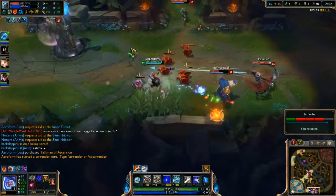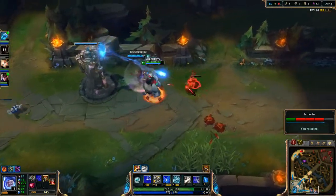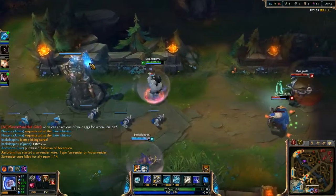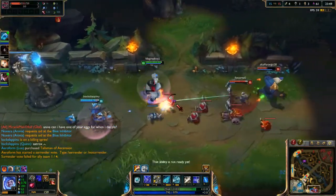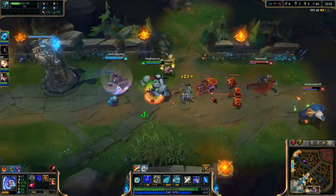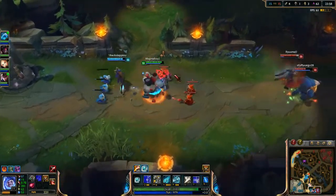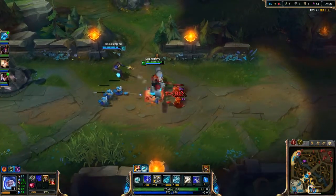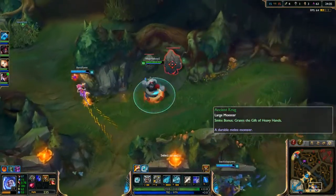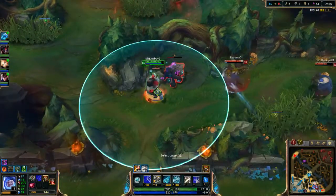Teemo doesn't really scare me at this point — I'm much stronger than he is. Was that a little bit of lag? Or is it just me that on my screen he teleported? I don't think he used any kind of flash or teleport — he kind of just moved over a bit. I don't think I'm going to need to use my smite on too much anything now. Thank you Varus — I don't know what he thinks he's doing.